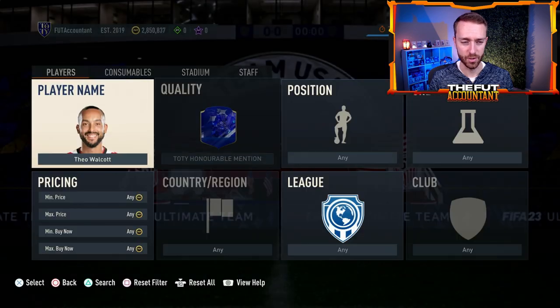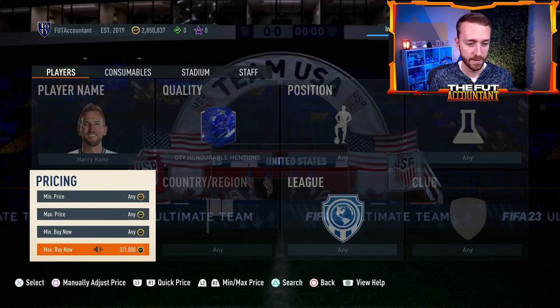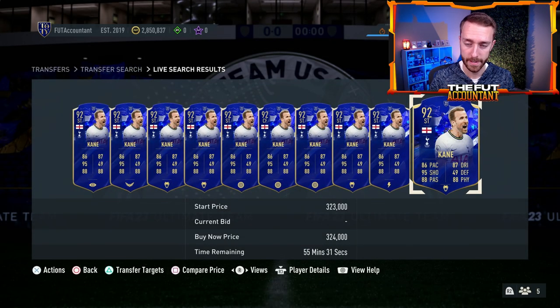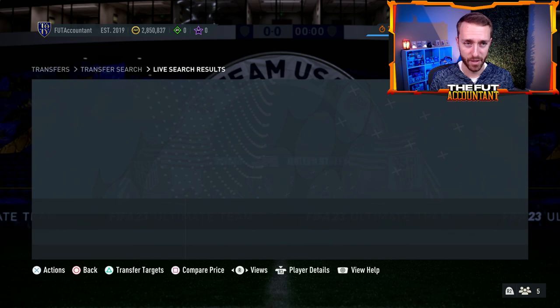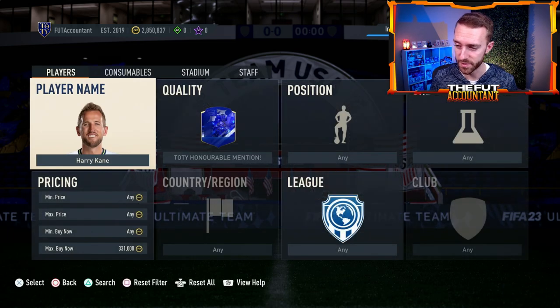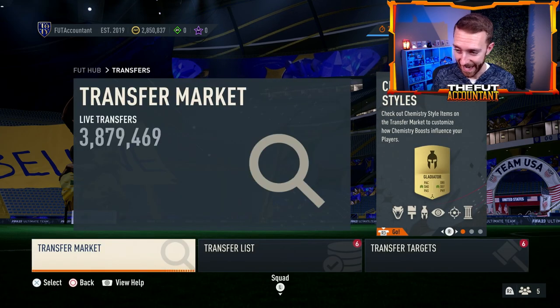I'm kind of bummed that my Harry Kane honorable mentions card already sold — it sold for a crazy lazy buyer price, but the fact that it already sold is bumming me out a little bit because I feel like this could be the type of card that would go up a little bit today. Some of your English links in the Premier League for sure could see a boost if this Walcott card has a lot of pace, if he's really cheap and has a pretty good stat boost. So if that drops today, you could see something along those lines happening.